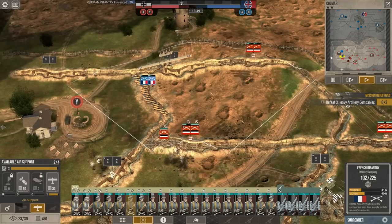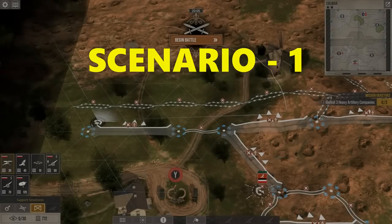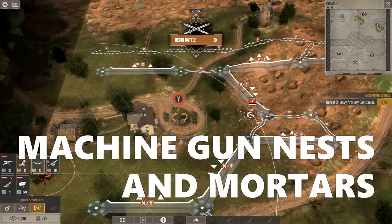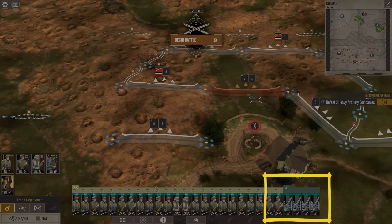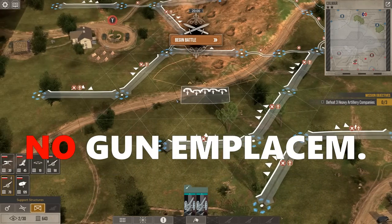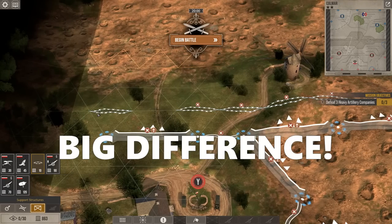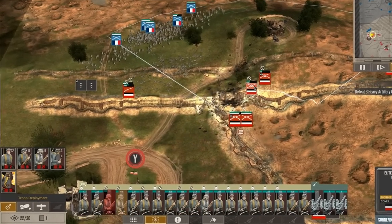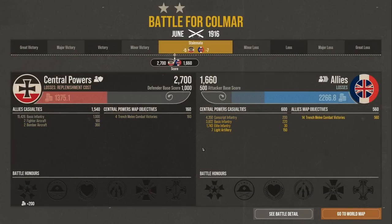I will show you here the same battle in two different scenarios. In the first I will place machine gun nests along with mortars, barbed wire, infantry companies, and four light artillery batteries. In the second I will use only infantry, artillery, and barbed wire. You will see what difference this makes, and it all boils down to getting the most use out of the limited supply points you get for each of these real-time trench warfare battles.